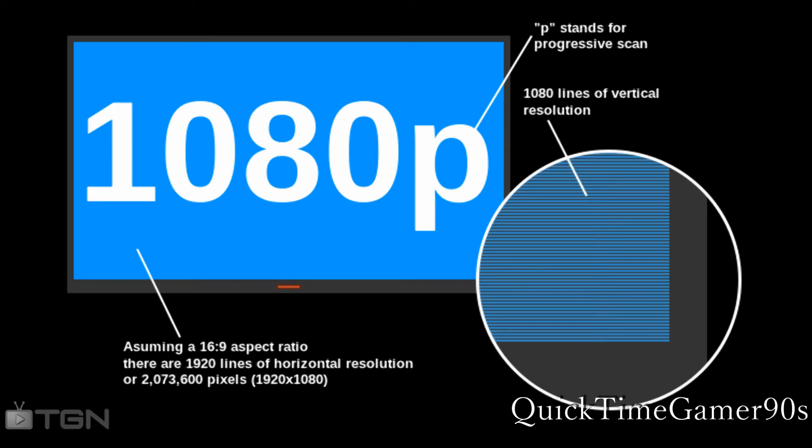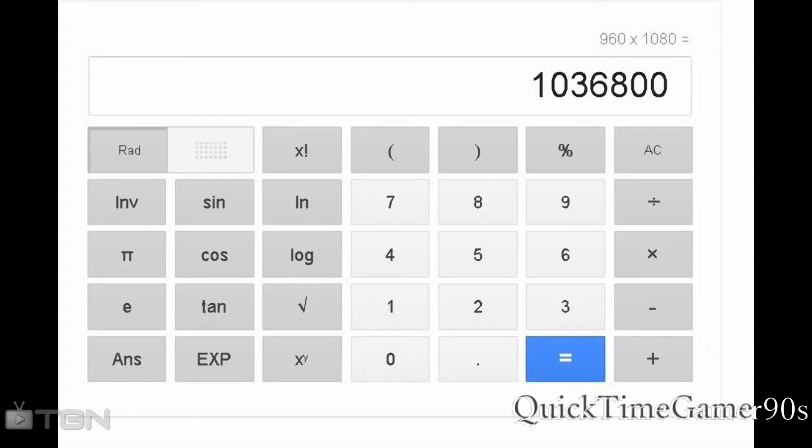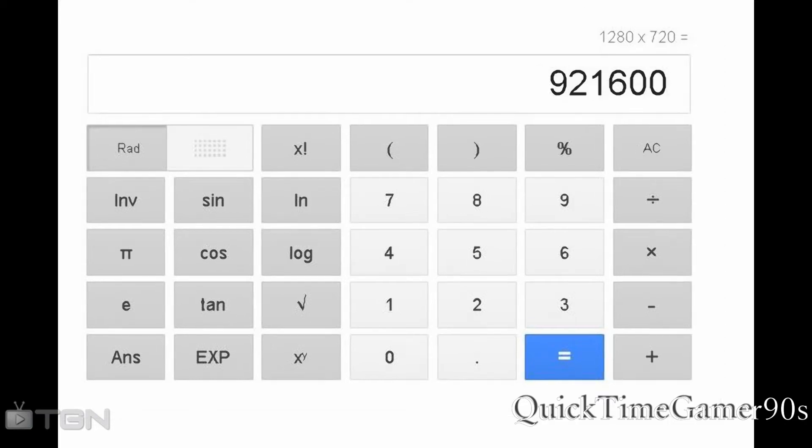So what is 1080p? Well, the P stands for progressive scanning, and 1080p means 1920 by 1080 progressively scanned. 1920 by 1080 multiplied means you're going to get just a little bit above 2 million pixels displayed on screen. And what is Killzone's resolution? It adds up to 1 million pixels. To put that in perspective, 720p is just below that number.